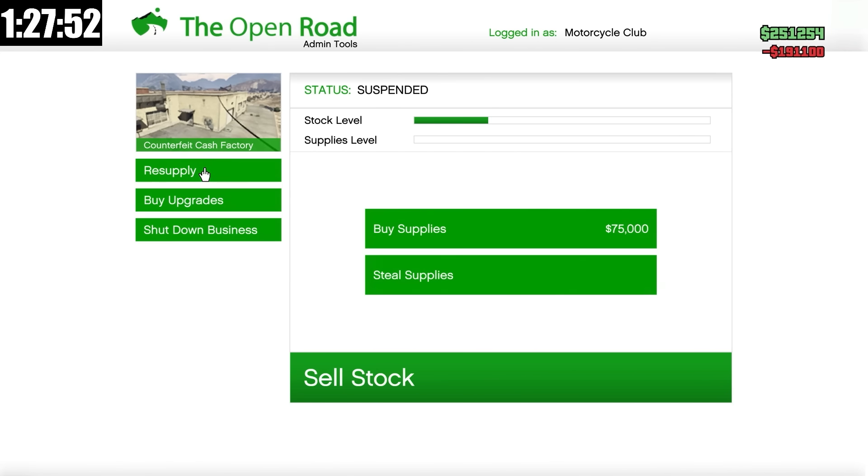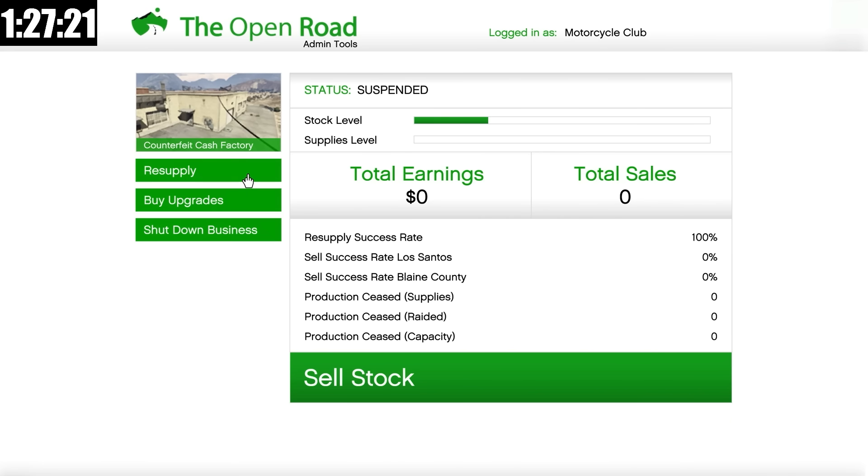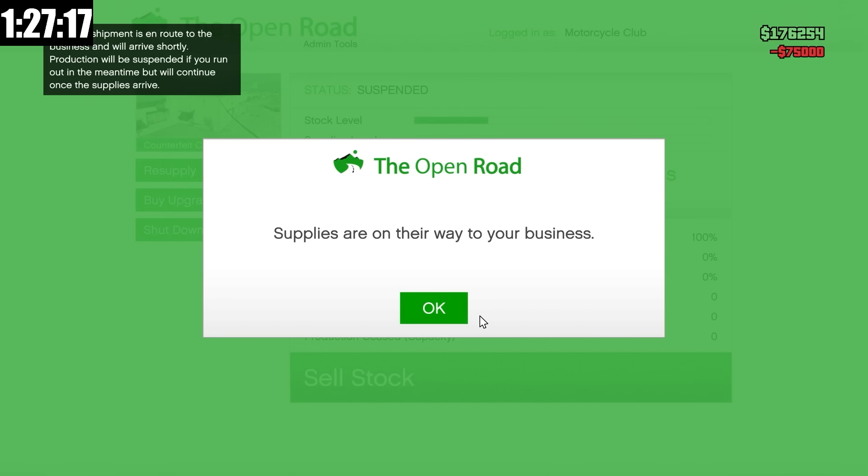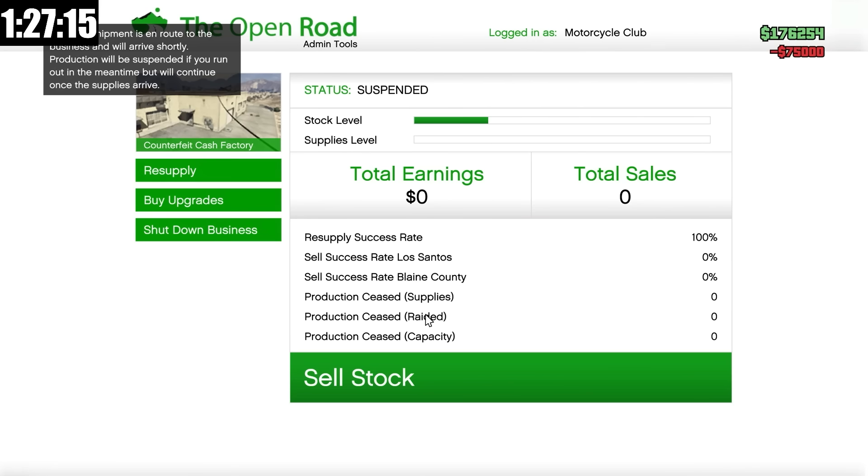The reason why I buy supplies is because buying supplies is way more efficient and a huge time saver. The time you could spend doing steal supply missions, you could spend on a Cayo Perico heist or something else and make way more money. So buying supplies is always more efficient when you have the equipment and staff upgrade. If you don't have that, then you might as well steal supplies because it will not be profitable.